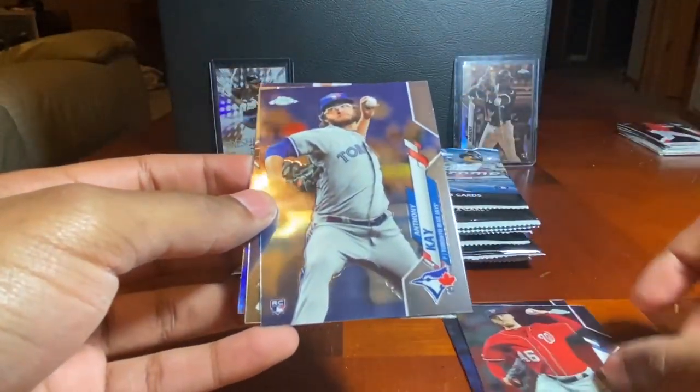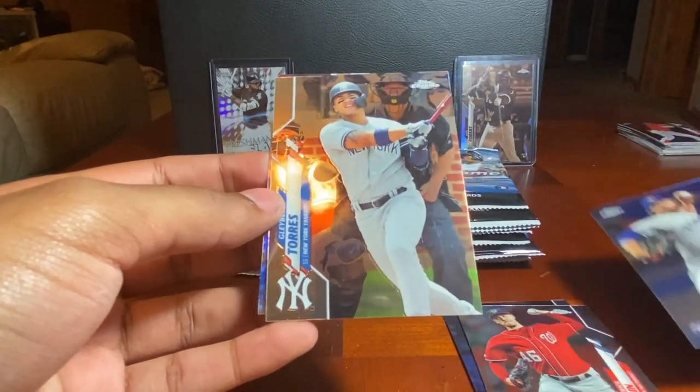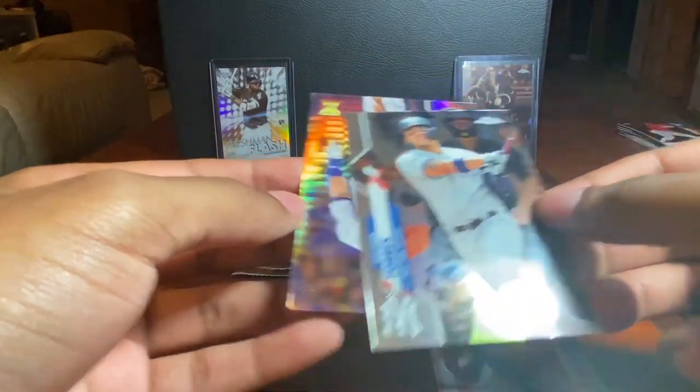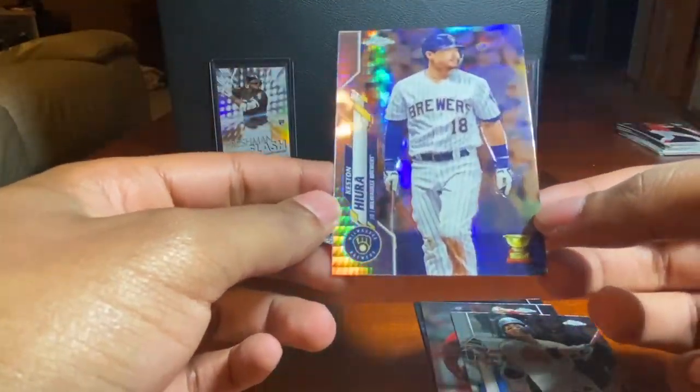Patrick Corbin, Anthony Kay — I'm pretty sure Luis Robert was right behind those two cards so I was kind of expecting one — Gleyber Torres, and a nice Keibert Ruiz prism refractor rookie cup.